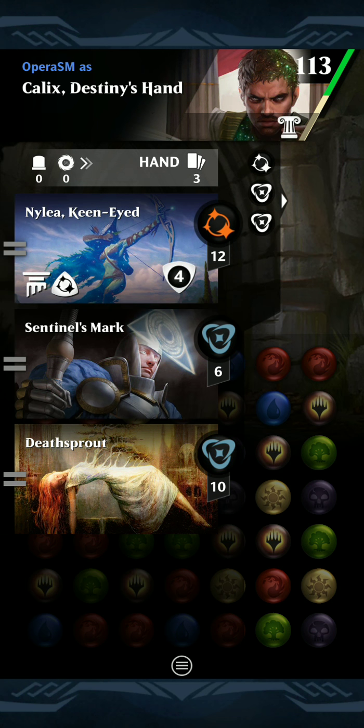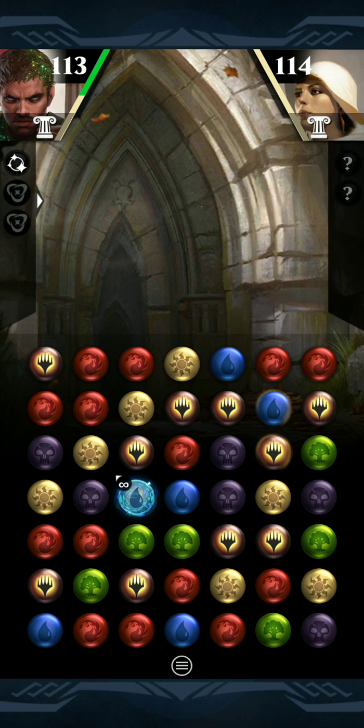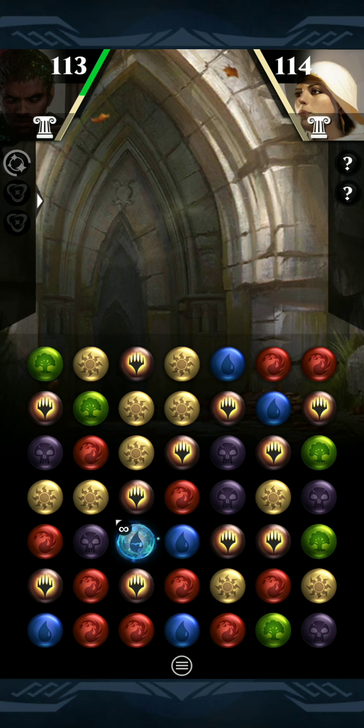Good start — we want Nylea and Calyx in play. Nylea's only role in this deck now is to fetch our angel, but then we'll start making it go. We'll have Sentinel's Mark, and once we have an enchantment we'll use Calyx to get our Pegasus token and then use Calyx's ability. We can get green matches and red matches, so we'll go ahead and do that for speed.